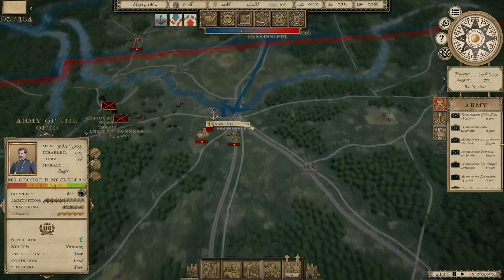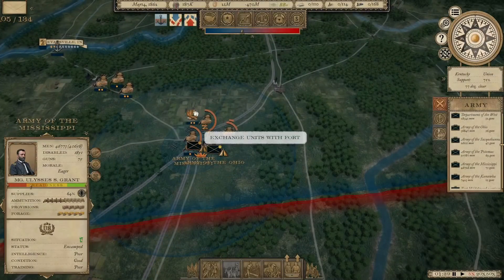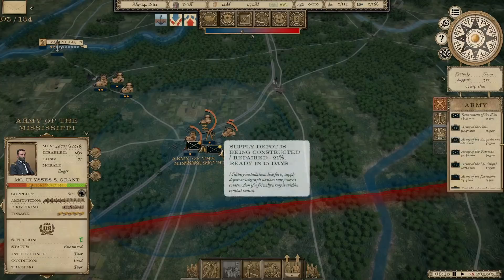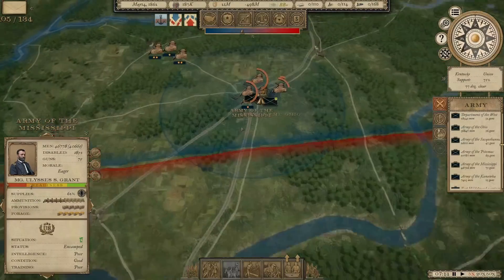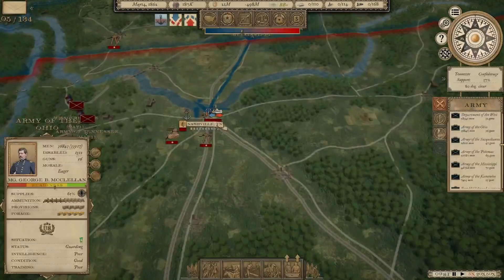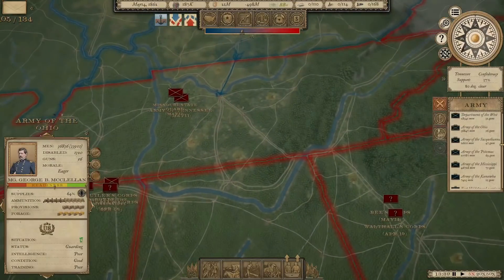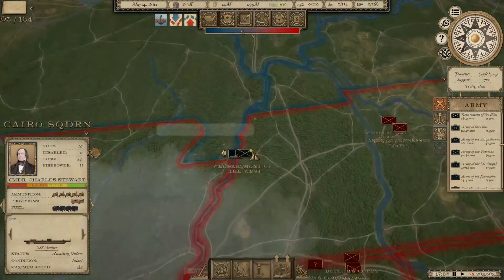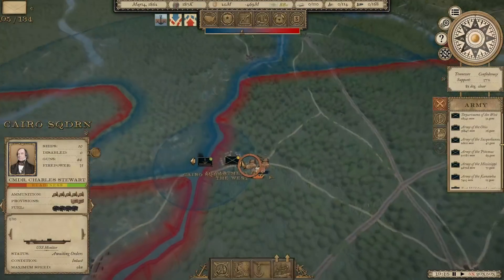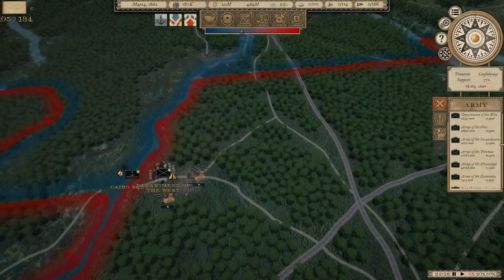I'm going to move McClellan toward Nashville. Grant's not in a state of readiness to move yet, so he's working on supply depots. We're also going to build a fort there for added protection as we go south. McClellan's going to make the first move toward Nashville, secure it, and start building a base of supply there — that's going to allow us to eventually make our way over toward Atlanta. We can't upgrade Dyersburg Depot 1 yet, but we'll upgrade 2.